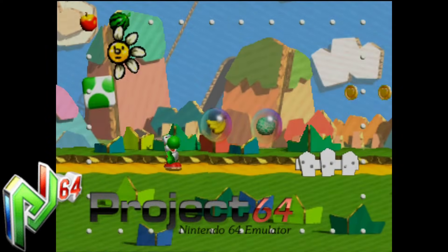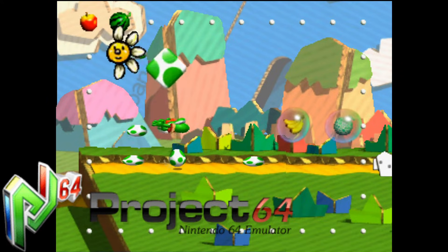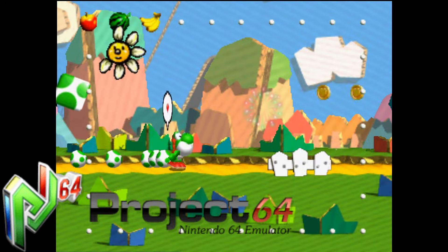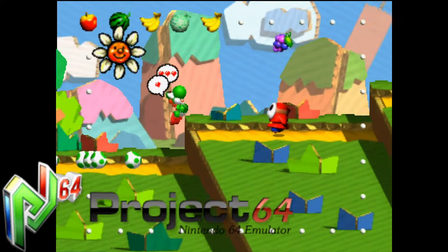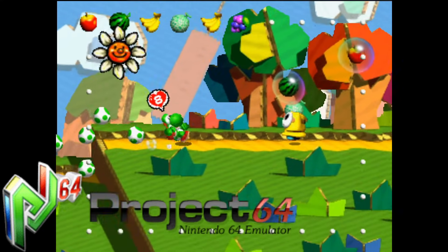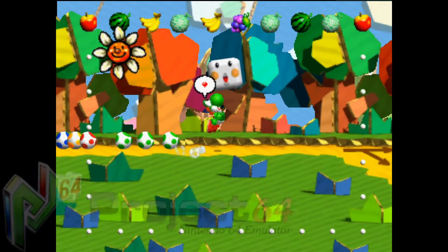My number 1 pick is Project 64. This emulator works perfectly and has a lot of features to play around with. Even with all the features, it's still not a complicated emulator to set up and run because mostly everything is set up by default. You have the ability to enter cheats, there is full multiplayer, play full screen, and that's just a few features — there's quite a bit more. If you want the best experience and you want to feel like you're actually playing a Nintendo 64 that's been upgraded, then this is it.